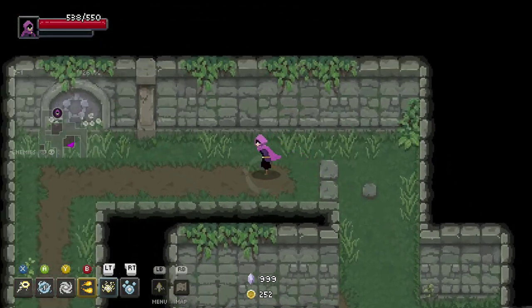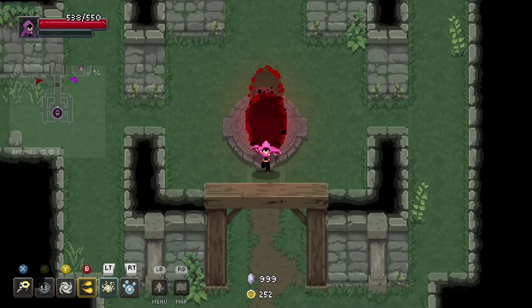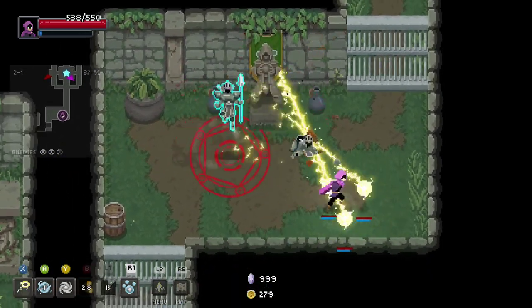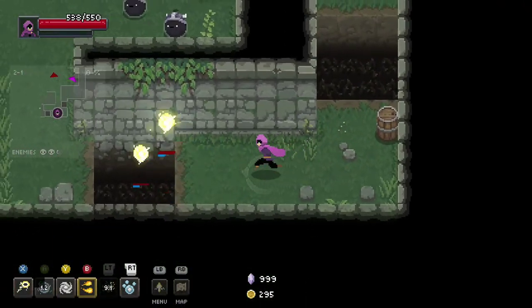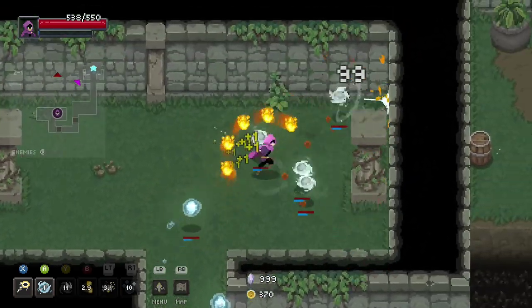I could trade out my water agent for that wind spell though. Wow just terrible all around. I don't know — I think she might have an item that'd be good for her, but it would definitely be one of your agents.